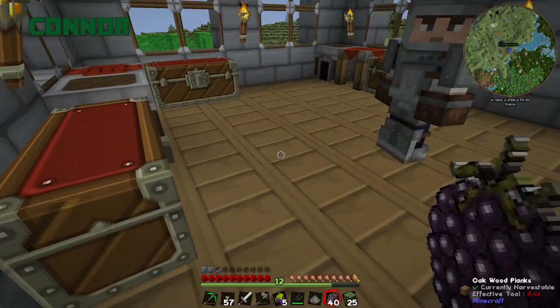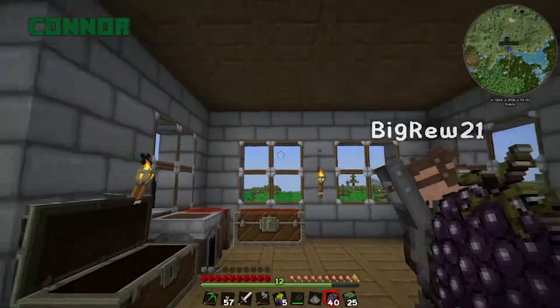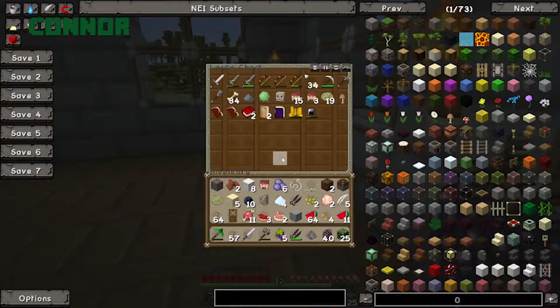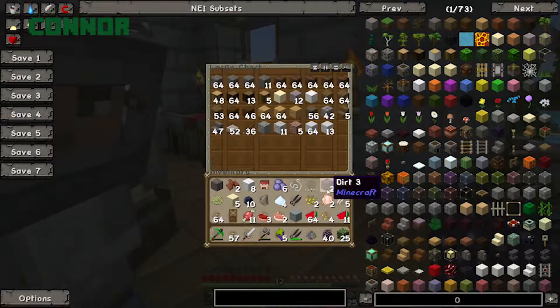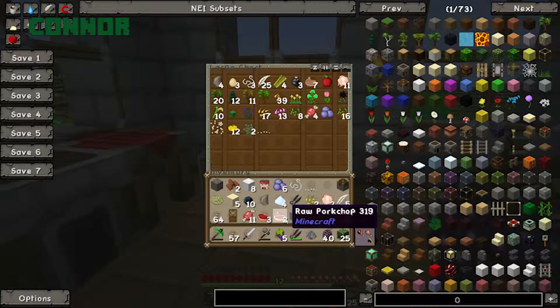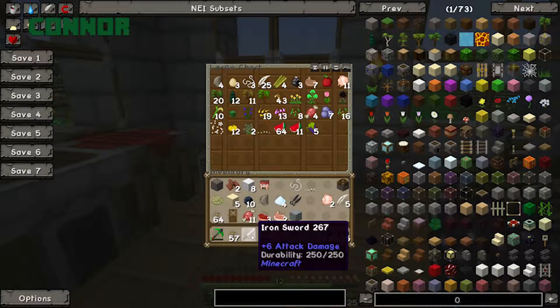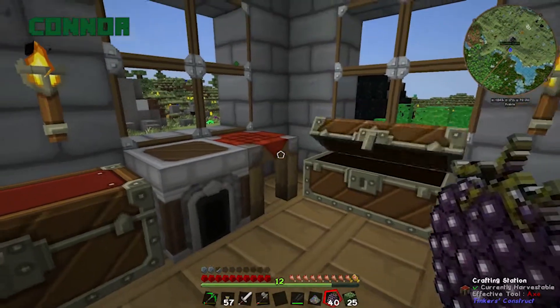We should also set up some sort of automatic mining system — we'll have to look into what mods we have. I got a little hungry — just seeing this whole house got me hungry. I moved everything as well. It's quite a haul. I threw some dirt in there, it's all sorted. This is all plants, this is all mob ores, that over there is building blocks, and this is like junk.